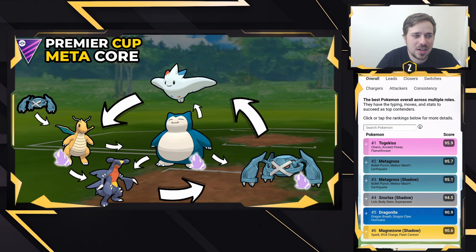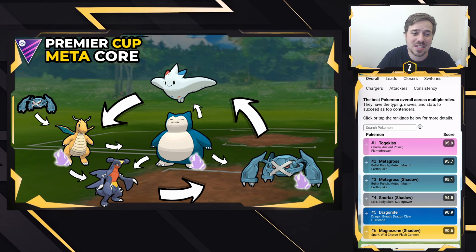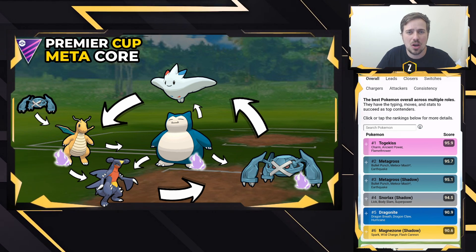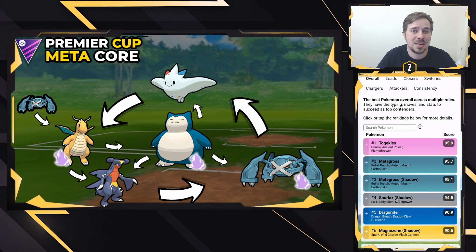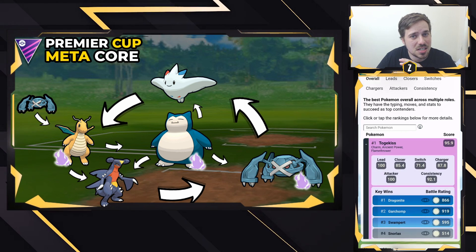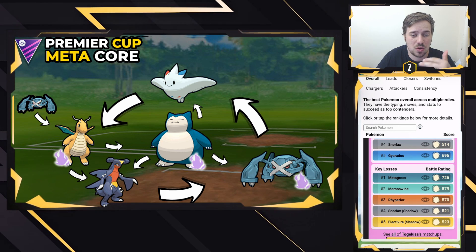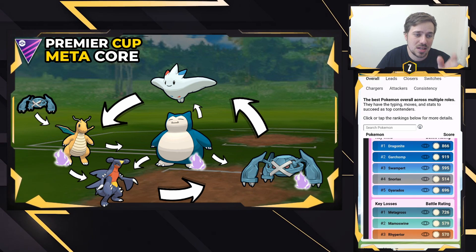The Premier Cup meta core — these are the best Pokemon in the Premier Cup for good reason. Just like Ultra League we know about Giratina Altar, Registeel, and Cresselia, these Pokemon will be similar in terms of dominance. Starting at number one, Togekiss is going to be very dominant. It covers dragons and Pokemon like Swampert and Snorlax, but it is very weak to Metagross, Mamoswine, Rhyperior, and Shadow Snorlax.